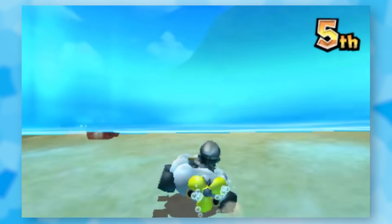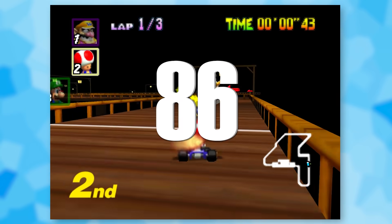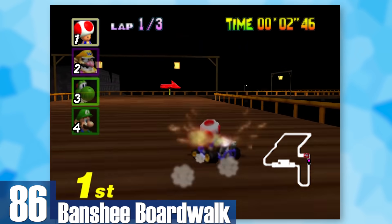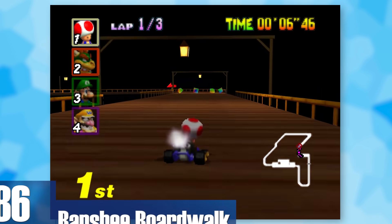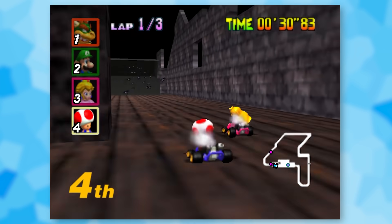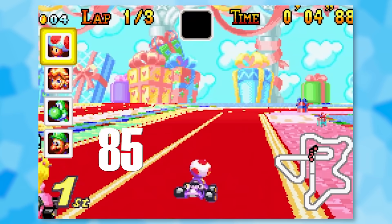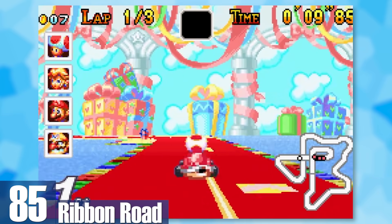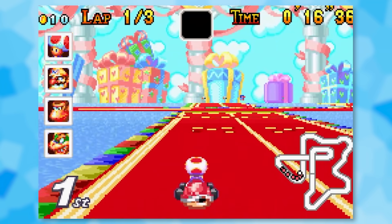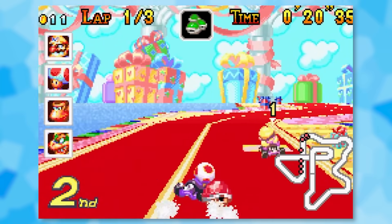86: Banshee Boardwalk. It's mostly just dark outside — the house is a cool touch since there's a lot of bats to avoid and the atmosphere is quite chilling. 85: Ribbon Road. The idea of making ribbons into a track is so foreign but also so interesting. Ribbon Road not only looks cool but is also pretty tricky with tons of sharp turns and plenty of speed boosts to hit.